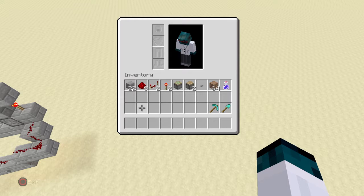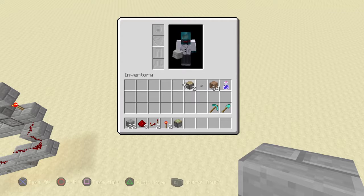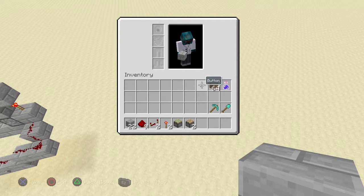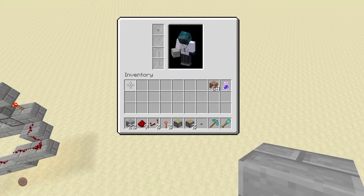If you want to build this in survival, this is literally everything you need: 22 stone bricks, 9 redstone, 2 redstone repeaters, 2 redstone torches, 1 sticky piston, 2 pistons, and a button.